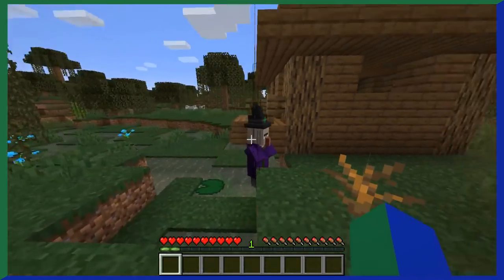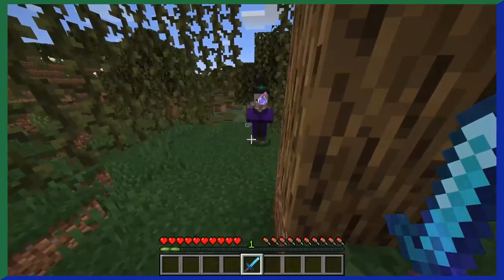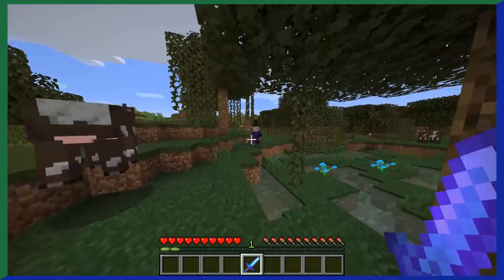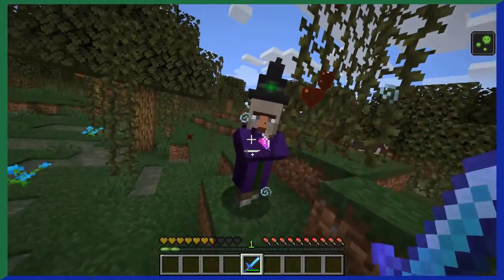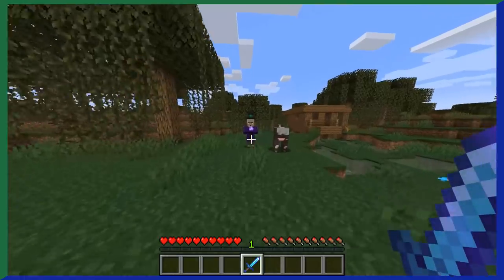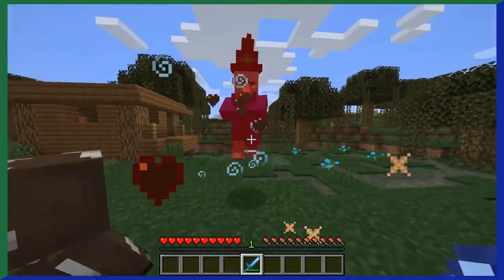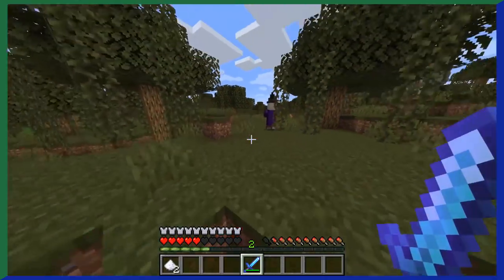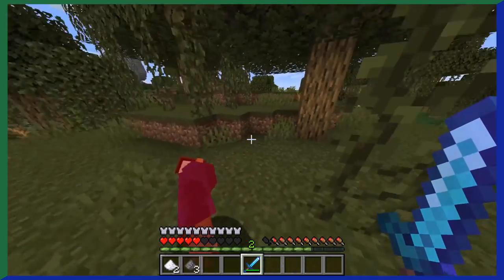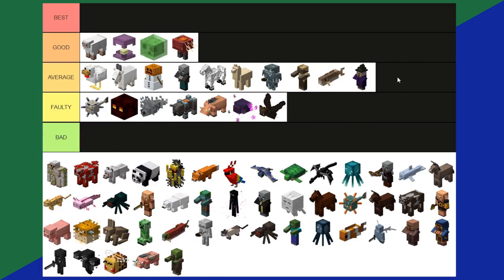Witches are a pretty rare mob. You'll usually find them in a swamp hut or roaming at night. They attack by throwing splash potions of harming, slowness, poison, or weakness. But they don't only throw potions — they drop them as loot too. If you kill a witch while they're drinking a potion, there's an 8.5% chance they drop it, with an even greater chance with looting. They also drop glass bottles, glowstone dust, gunpowder, and more. They can get pretty annoying, but it's a generally nice mob to keep things fresh. Witches are an average tier.